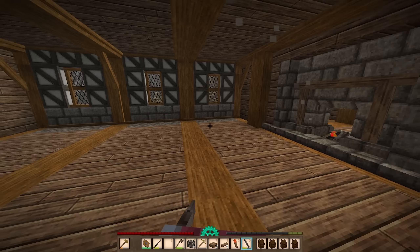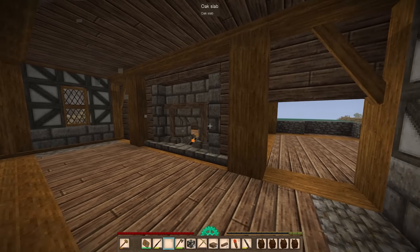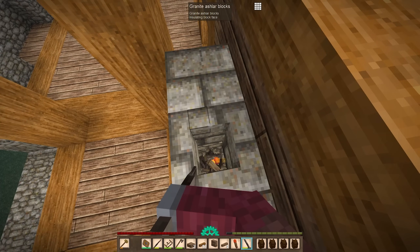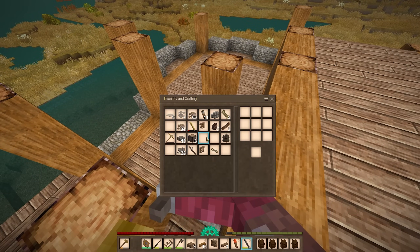Moment of truth. Am I going to lose eight hours of work and burn down my whole house, or is this just going to function like a normal fireplace? This is exactly what I had in mind, and it looks awesome. I love it. And the house didn't burn down, so that's a plus as well. I don't think chimneys are actually practical in this game, but as long as it looks cool, I'm going to do it.